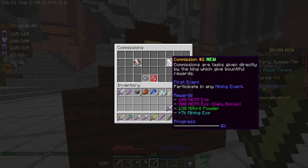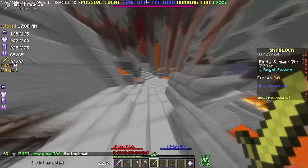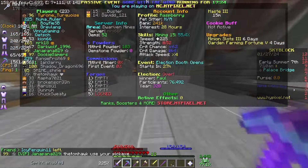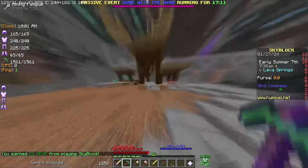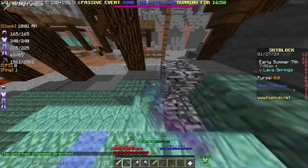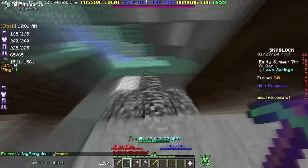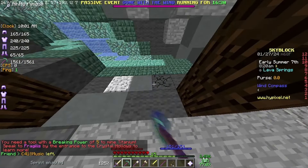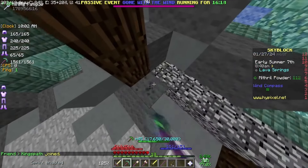The commission is mine 50 mythril ore and participate in any mining event. I think the grey clay-like blocks and the prismarine are the mythril — it's really cool. The 'Gone with the Wind' event should count since I just need to participate by mining in the direction of the wind. There's a little wind compass showing the direction; I just mine that way and it makes you mine a lot faster. I have some crazy mining fatigue right now, but usually it wouldn't take this long. There's a white block here I can't mine because I need breaking power 5, but it's not part of my commission so I won't worry about it yet.